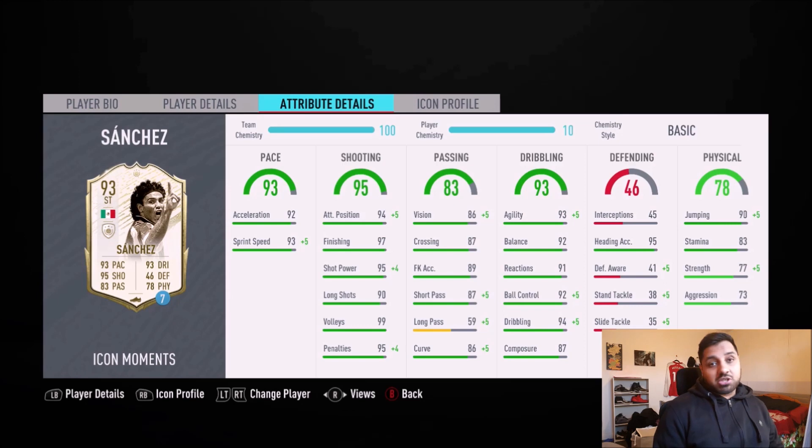I saw Hugo Sanchez and I was massively shocked — king of the Mexican footballers, easily 93 rated overall with 93 pace: 93 sprint speed and 92 acceleration. So it's probably still worth putting a Hawk on him just to boost that up to 99 if you want to max that out. 95 on shooting — that is just looking deadly overall.